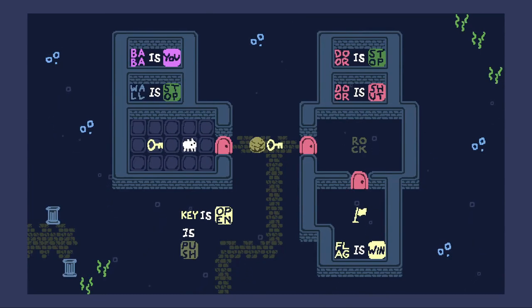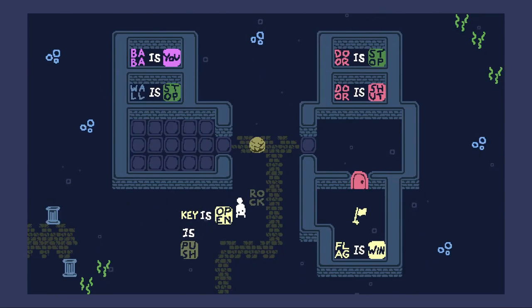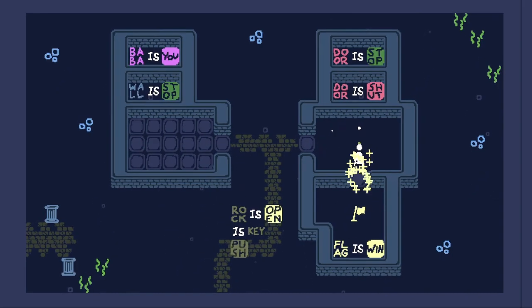Let's keep going here. Lock. Key is open, key is push, flag is win, baba is you, wall is stop, door is stop, door is shut. So key is open means it'll interact with whatever says it's shut. If we had like rock is shut, then key would open rock. So that opens it. And then we open this, get rock out, and then we can do rock is open. Let's just push this over here. Rock is push as well. We're gonna be doing a lot of undoing in this game. Now rock is push and rock is open.